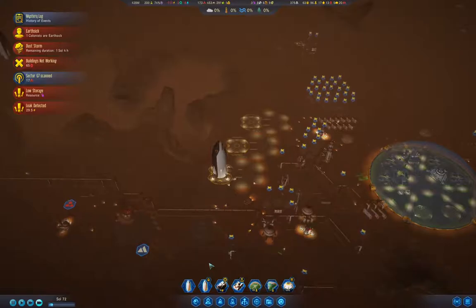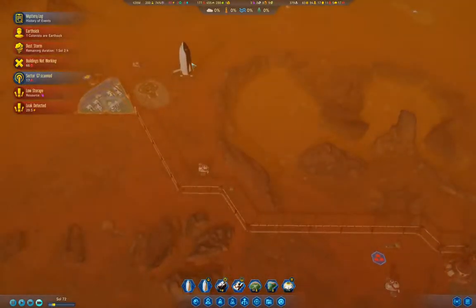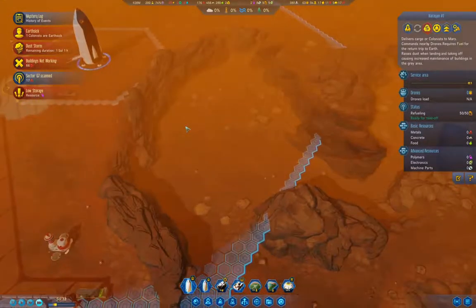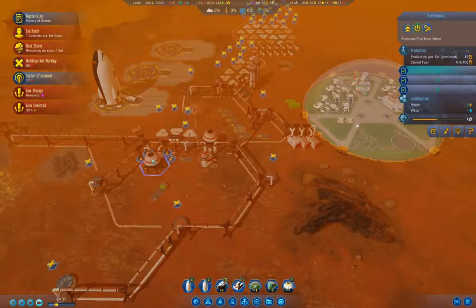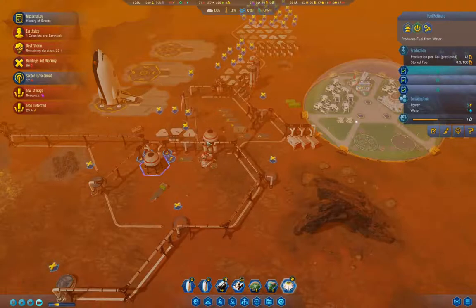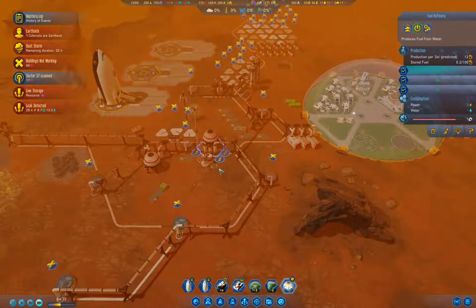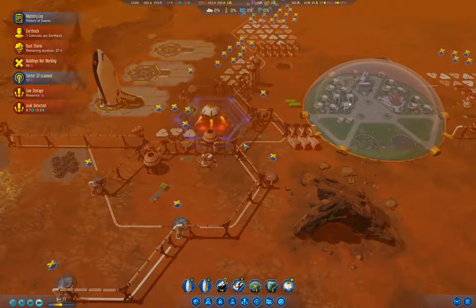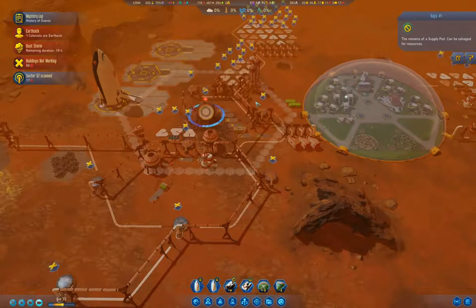We're accumulating rare metals - up to six rare metals for a rocket that's ready to take off, and another rocket waiting for fuel. I need to check if the fuel refineries are running - yes, they are. This is what happens when you take time off. We can land the supply pod, which will solve our polymer shortage for a minute, and we'll salvage the pod of course.